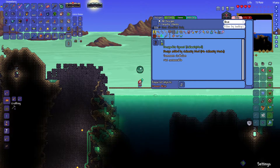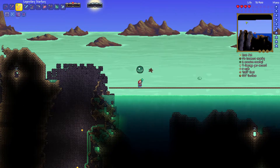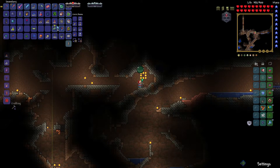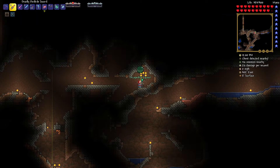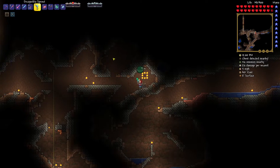The next boss on my checklist is Crabulon, and we need to craft the Capulita Sprout, which you craft with 50 glowing mushrooms. So I head back to base, look for the mushrooms, and craft the summon item.